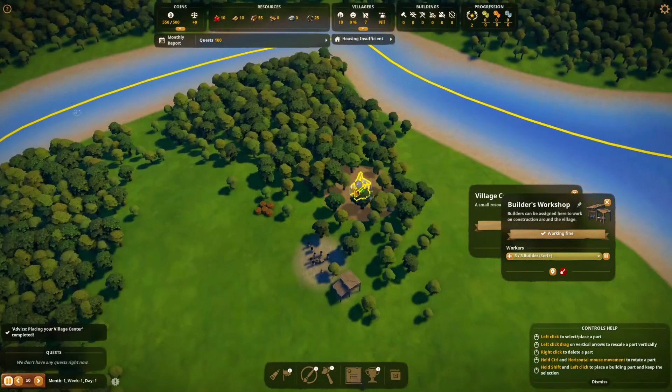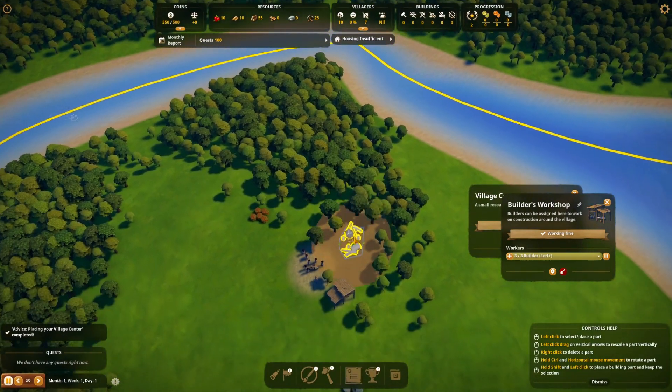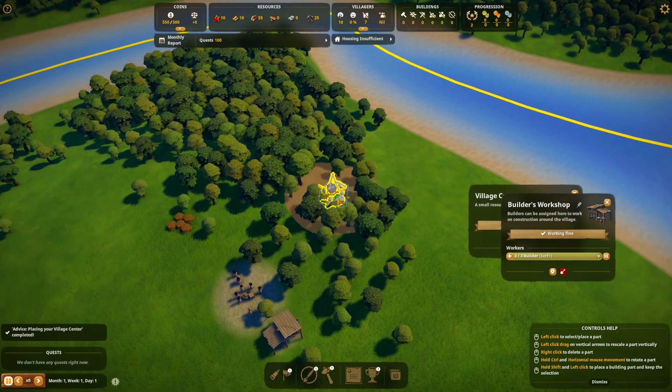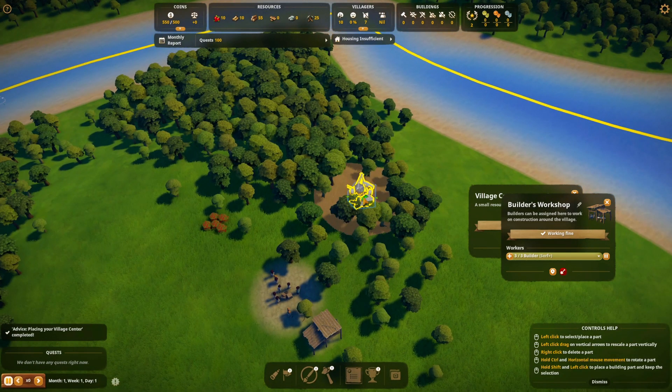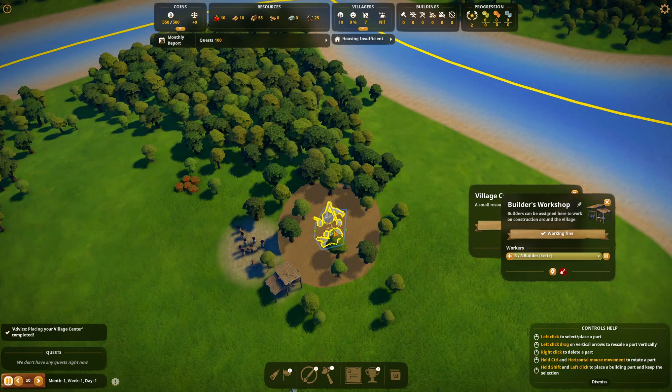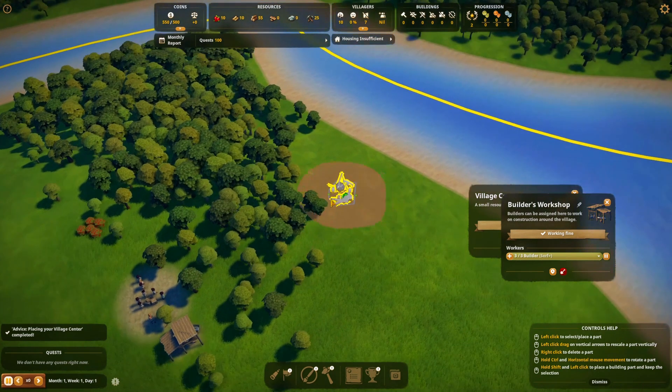Let's get a logging camp up here. I learned recently through a playthrough that you can actually just make a forest out of anywhere. So what I'm gonna try to do is actually cut down all this and place it a little bit more back here.